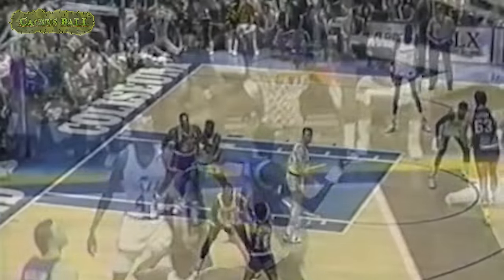Bol tips it home. They get the offensive board after two missed free throws again. What's so important in a game is having Manute Bol in there for the block, to get a piece of this shot. Barkley will challenge Jones, go around Bol, and has it swatted.